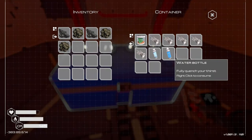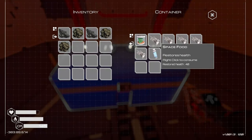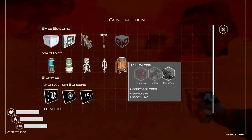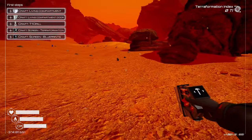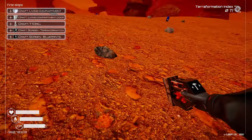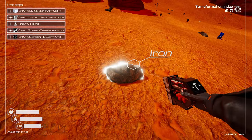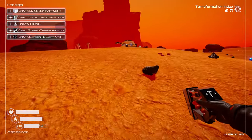We have some water - drink it now. Space food restores our health, so this is our health. I probably shouldn't have wasted it but it's fine. Iron, loads of iron. Inventory full, alright.